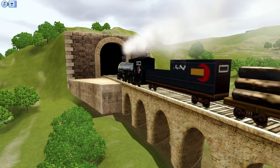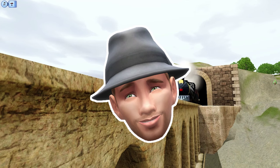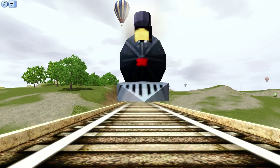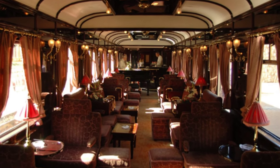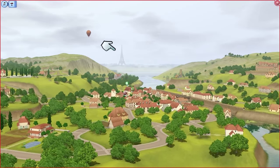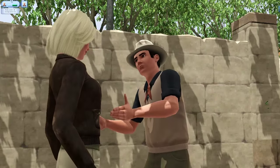The Orient Express was the name of a long-distance passenger train service established in 1883 by Compagnie Internationale des Wagons-Lits. It was a showcase of luxury and comfort, though at that time travel was still rough and dangerous. It had many routes, but the original route ran on October 4th, 1883, departing from Paris. As you already know, France has a lot of history and mystery.